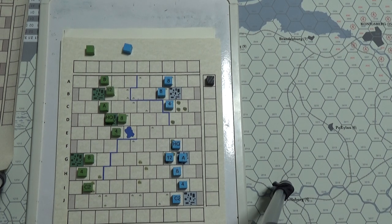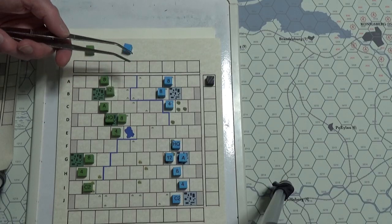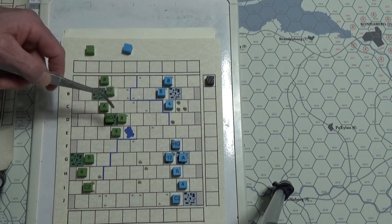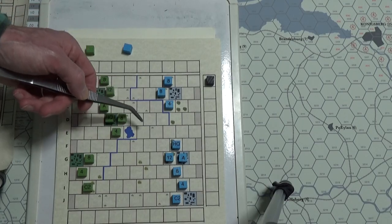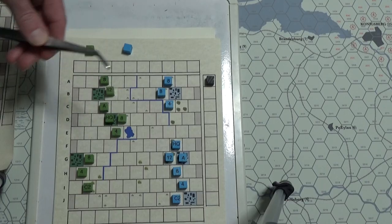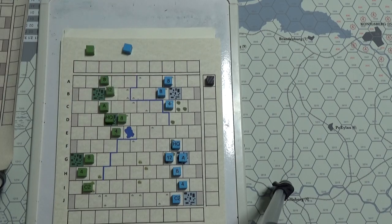Headquarters and artillery have a defensive combat value of one for determining odds. Cavalry can attack headquarters or artillery if they wish. Now for terrain: clear terrain costs one movement point with no die roll modifier. Broken terrain also costs one movement point but gives a minus one die roll modifier to the attacker. All terrain effects are cumulative for both combat die roll modifiers and movement point costs.